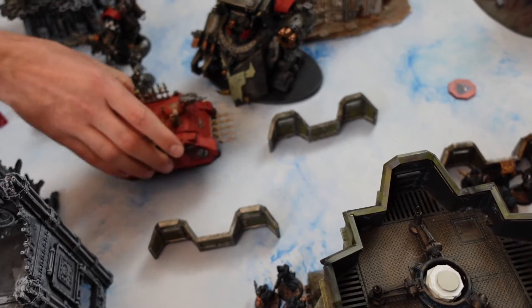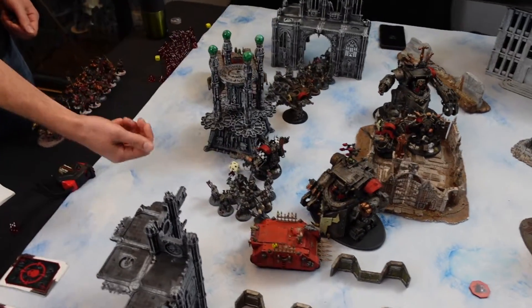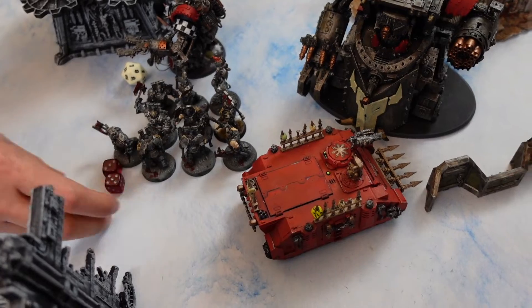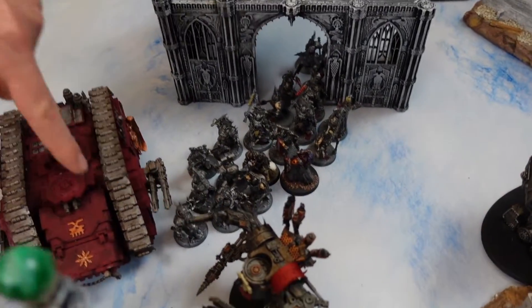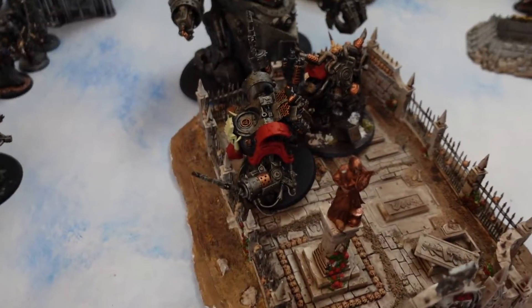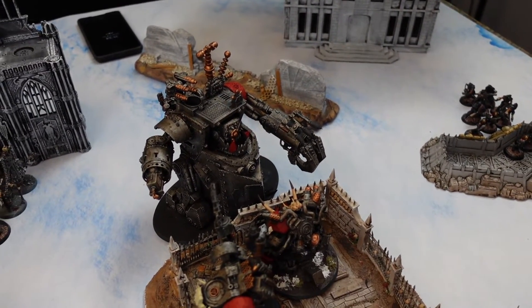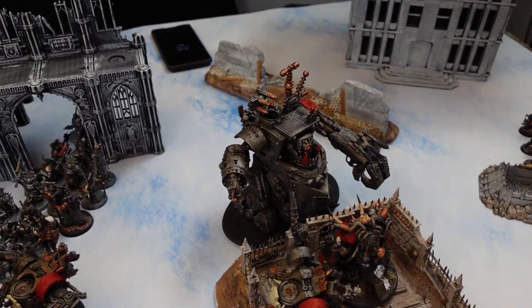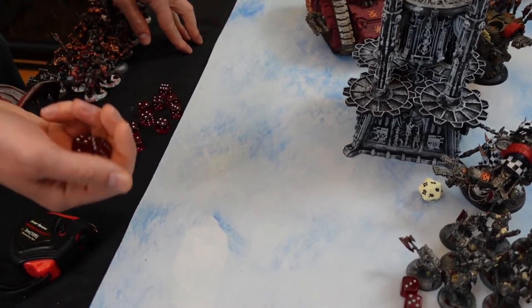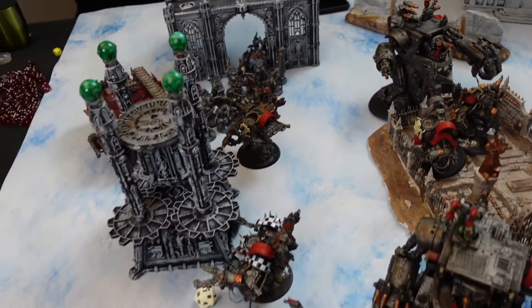Nick overwatches with the big Gorkonaut — hitting on sixes but they explode. After overwatch, not a single six with around 30 dice — no hits. Charging 8 should get them there — 8 and 8. After the pylon this is how it looks — pretty terrifying if you're an Orc fan. Things are getting a little dangerous — this might be a short battle report. Though Orcs never actually lose because they just love to fight.